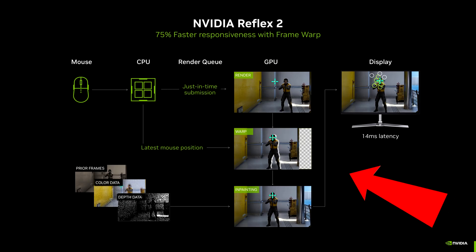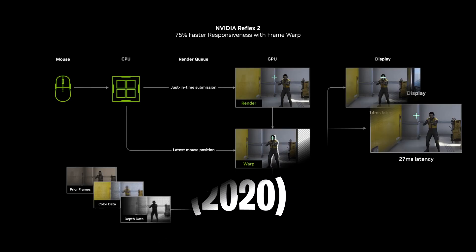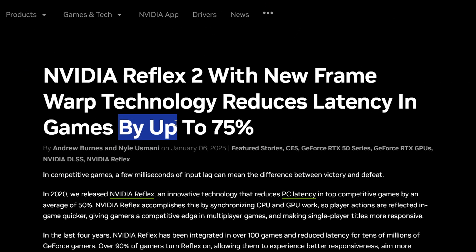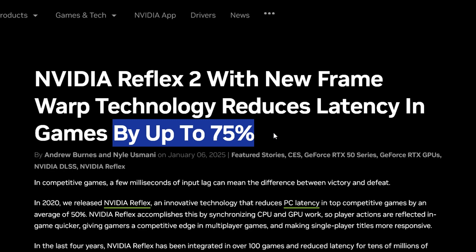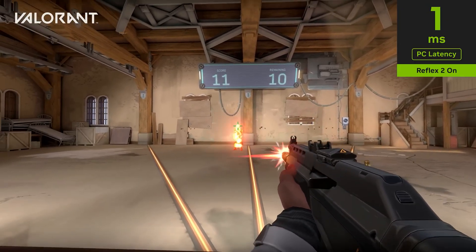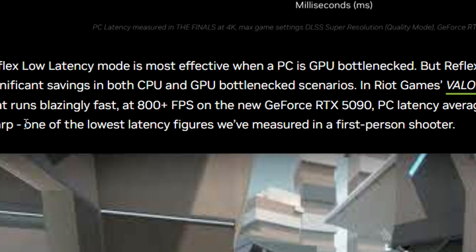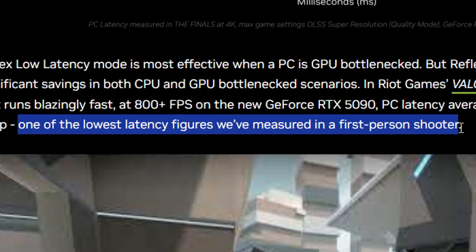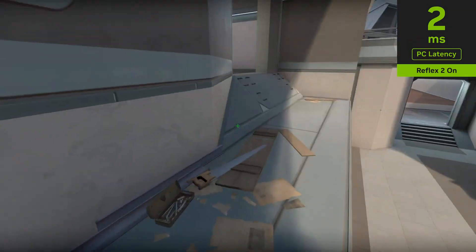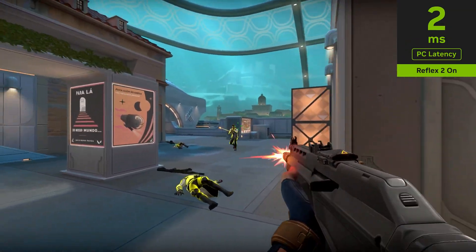Nvidia have just introduced Reflex 2, an evolution of the original Reflex technology that launched 5 years ago. This upgraded version promises up to 75% lower latency, thanks to a new feature called Frame Warp. In games like Valorant, where high frame rates are achievable for most players, Nvidia have recorded one of their lowest latency figures ever, which is amazing news for any gamer chasing the lowest input latency possible to gain that competitive edge.